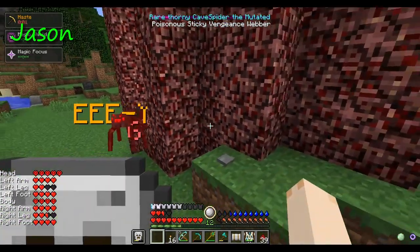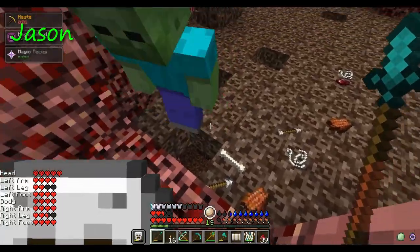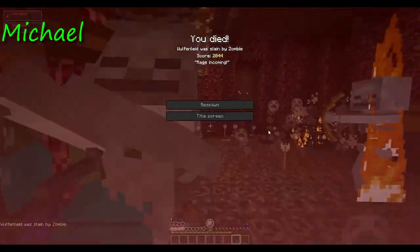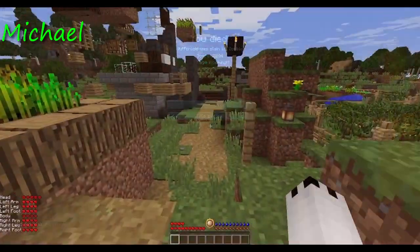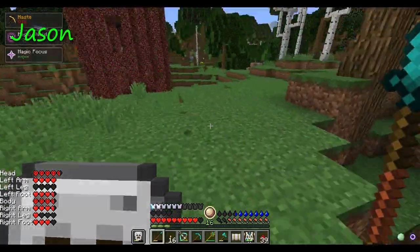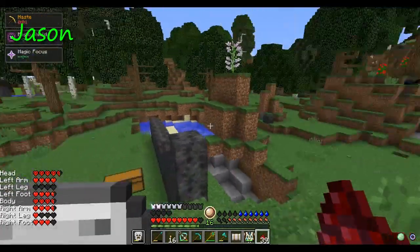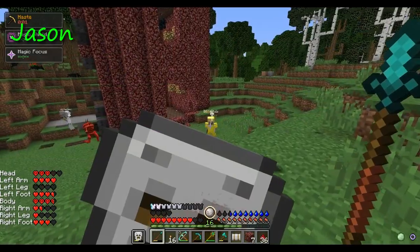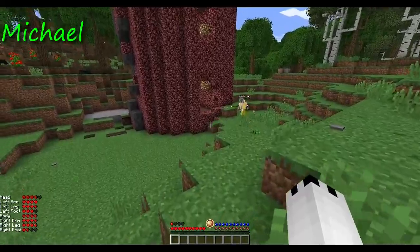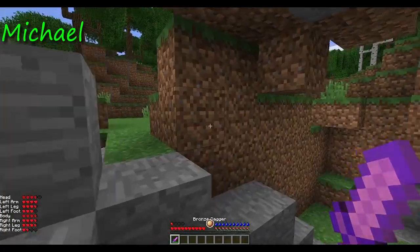Behind you, boss fighter. There's holes in the floor that lead down to a lower floor. The wolf is helping me. Alright, I was just fighting a whole bunch of enemies that decided to come up. There's a thing — whatever — chasing me around. It's dead.